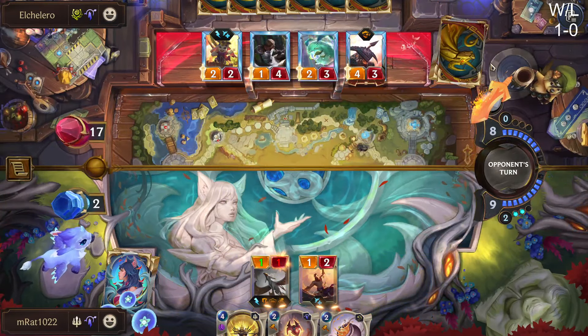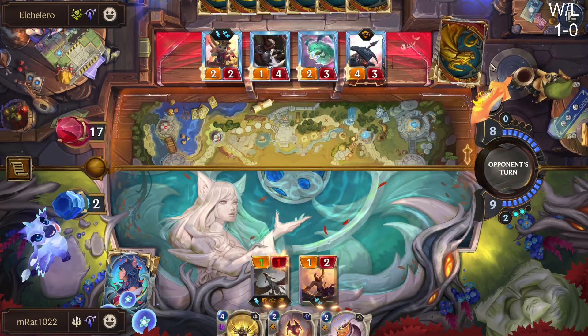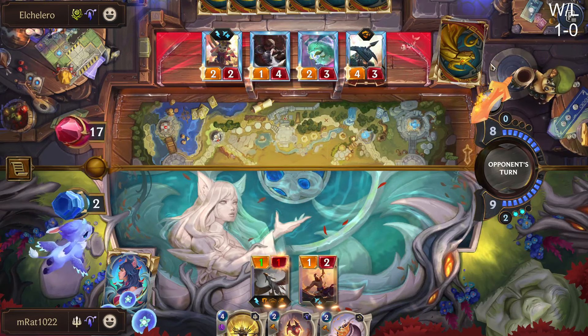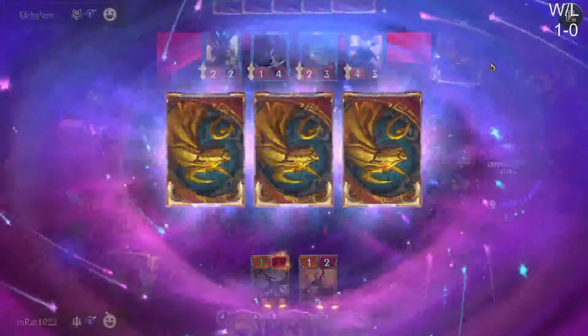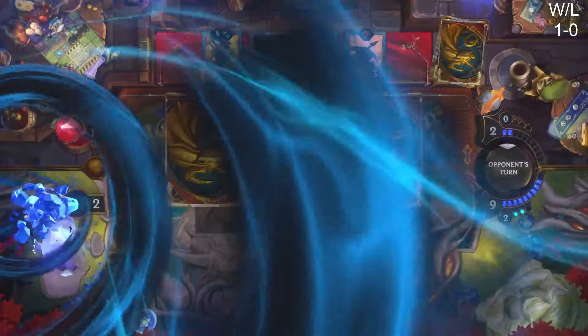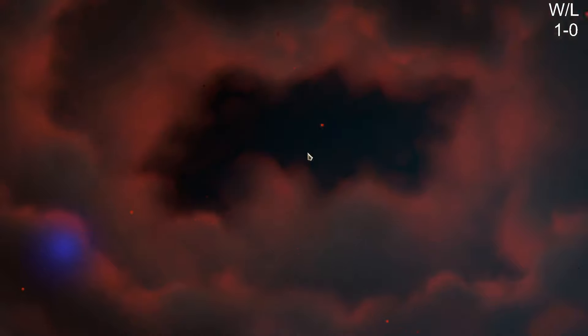Alright GG, that was a close one — that was awkward. Aphelios was just a menace against us for a few turns and we had no way to deal with him. They were able to cycle through their guns so fast. That was cool though — I felt like Nora was a pretty cool idea. I like that.